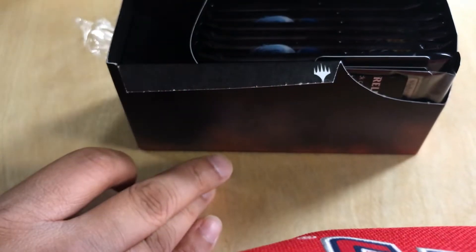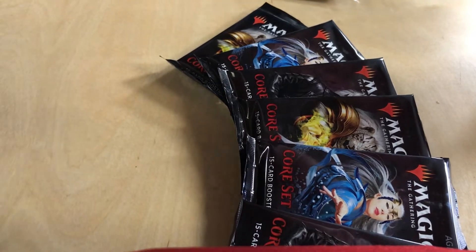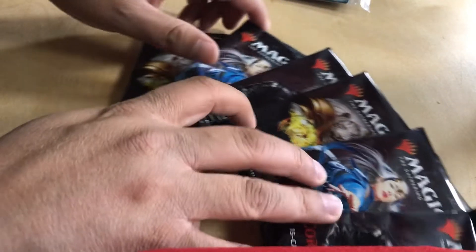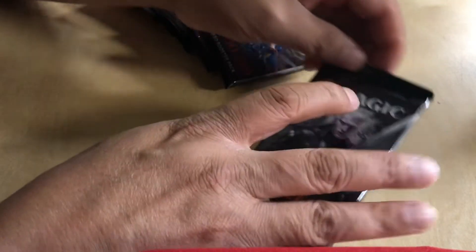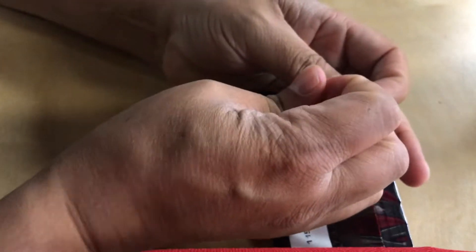So you go into the shop, you give them your money, and they give you this box with six booster packs, and each pack has 15 cards in it. With all those cards you're supposed to build a deck of at least 40 cards, and then with that deck you play other people who have done the same thing.